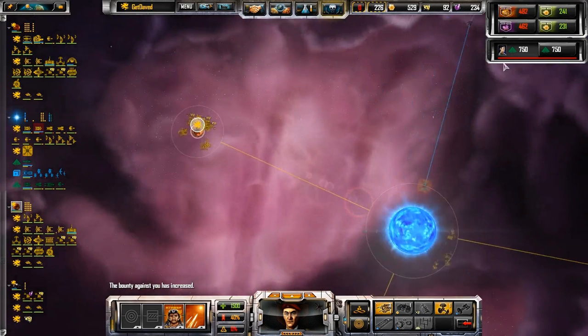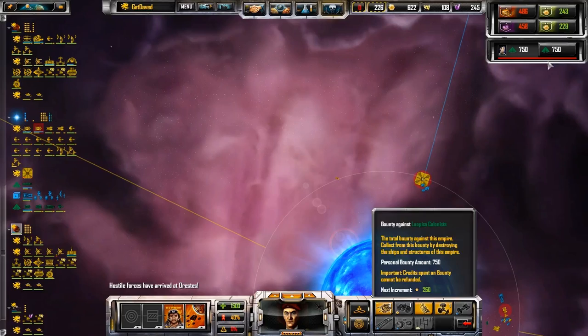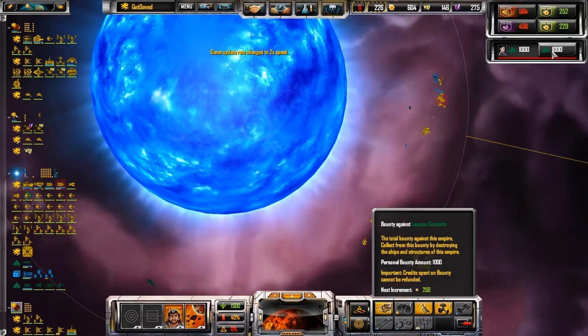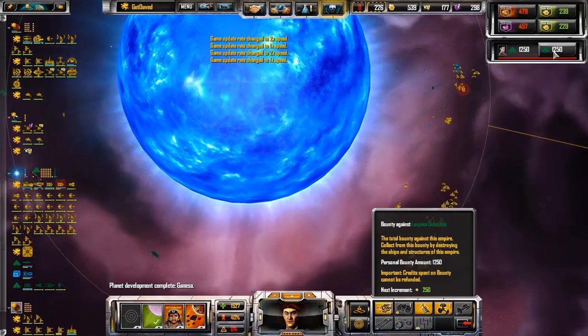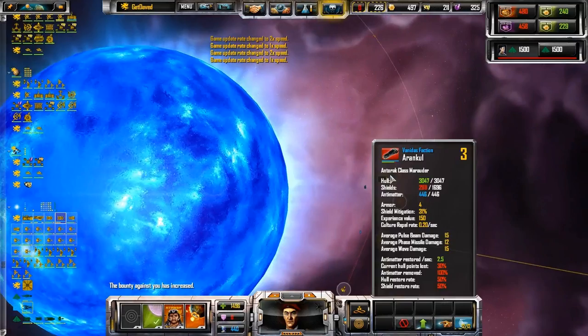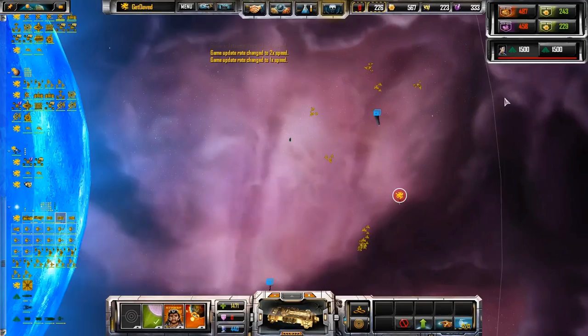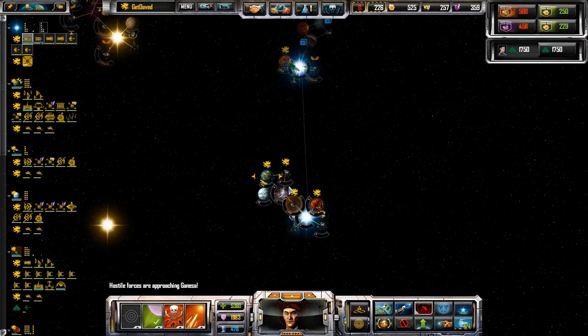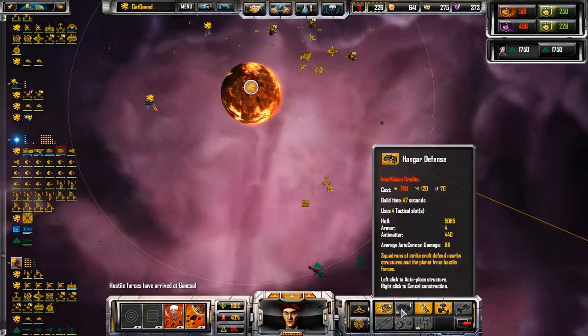ComSat has detected inbound hostiles. Phase jump on my mark. Come on. Planet development finished. Our planet is under siege. Come on. Who needs air support? Kill it. Boy, I'm having to split my attention in a lot of different ways. Alright.